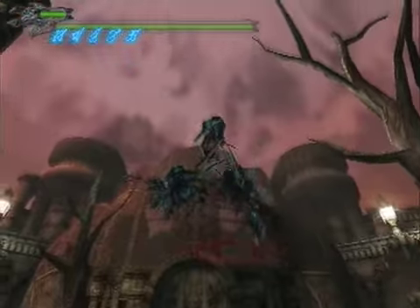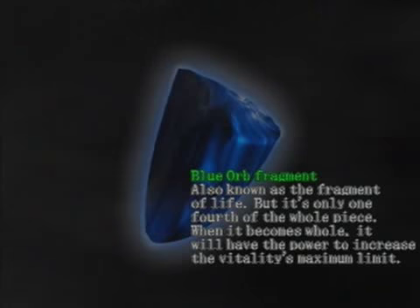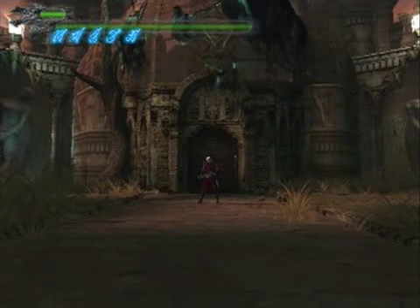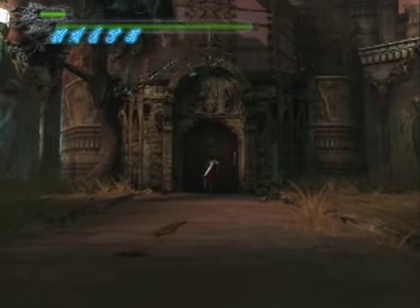You just jump and you should eventually get it. Don't bother firing them — they don't exactly give you a whole lot of orbs.